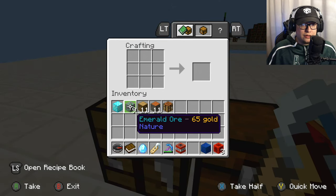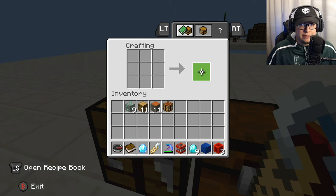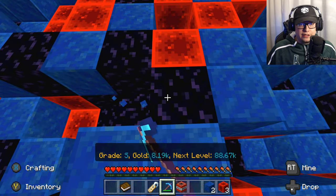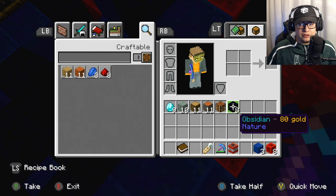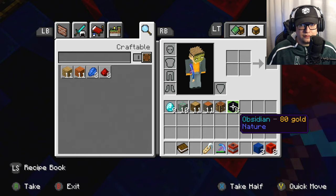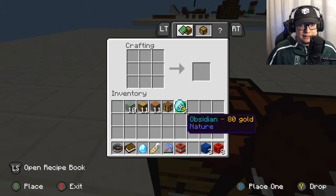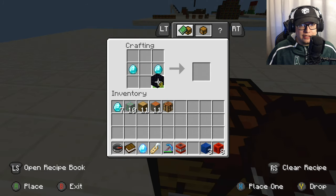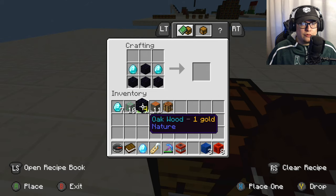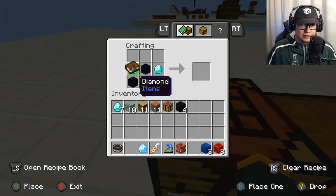Okay, back to the video. Now to make an enchantment table — which is why everybody clicked on the video — get a diamond block and craft it down to nine diamonds. For the enchantment table recipe you need four blocks of obsidian, two diamonds, and then take your Prison Navigator Book.